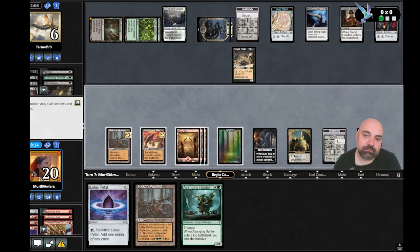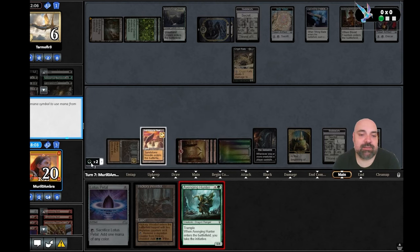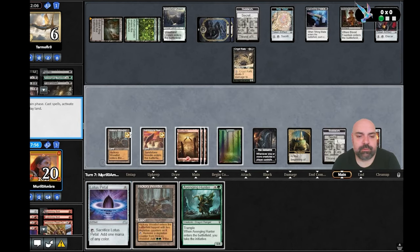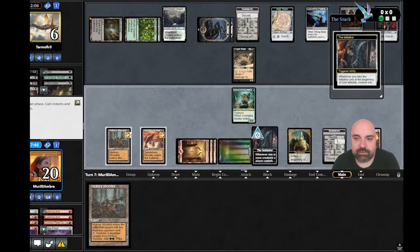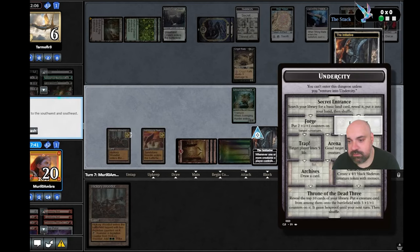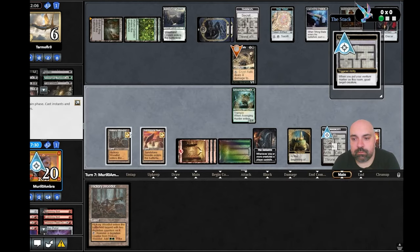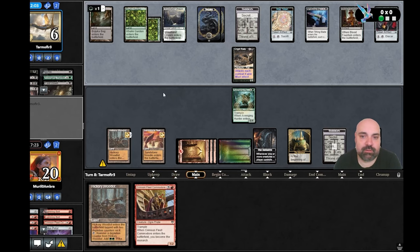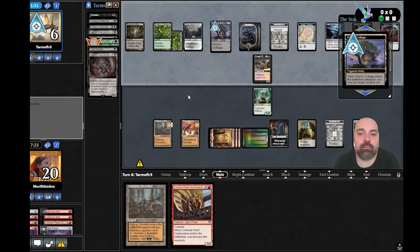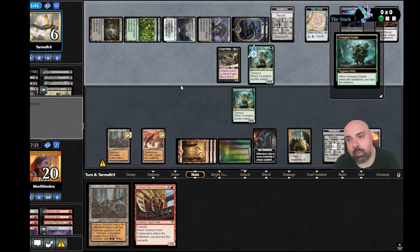He had Cast Down. We play Avenging Hunter. We need to use one land. I prefer to use the Lotus Petal — it's the same. This part of the game is not going to make any difference. So to kill my creature he's going to be on just two life if he doesn't have another removal. We bring Avenging Hunter back — one, two, three, four, five. He gets a plus one/plus one counter and we block.